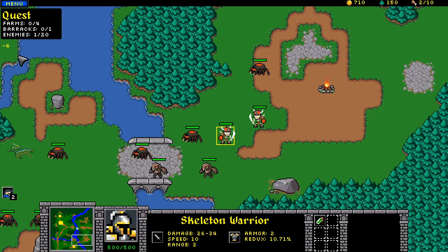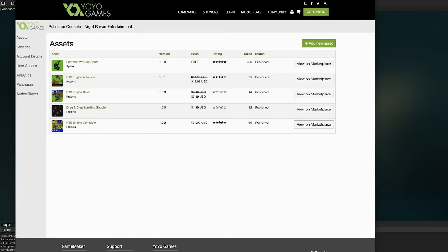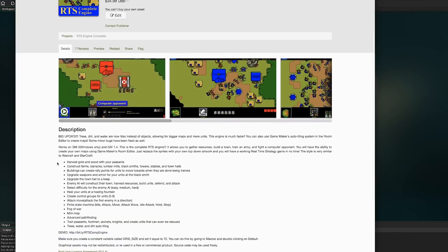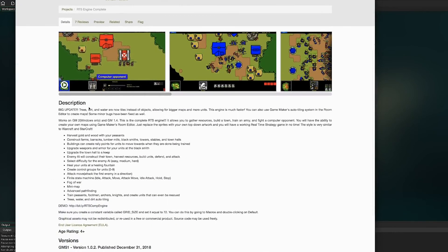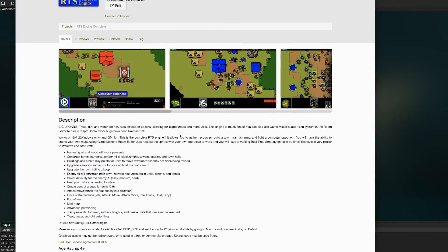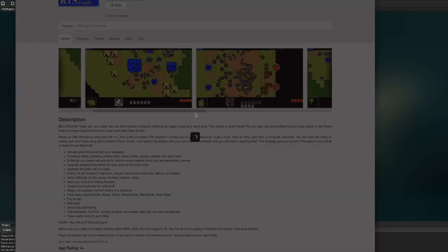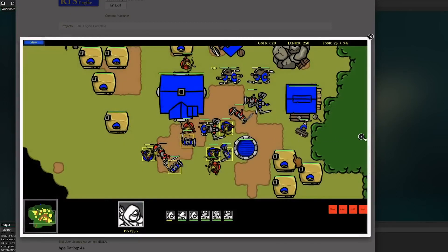If you're interested in making an RTS, you can download the RTS engine that I have. I have three different versions of the engine: RTS Advanced, Basic, and Complete. This is the most complete one right here. I have 66 downloads, all five-star reviews. This is all that it has available to it — it doesn't have the inventory system, maybe I'll add that in at some point. But you can get this if you're interested in making an RTS.